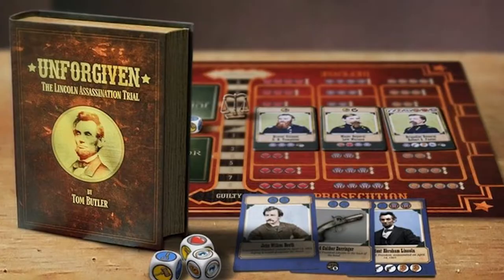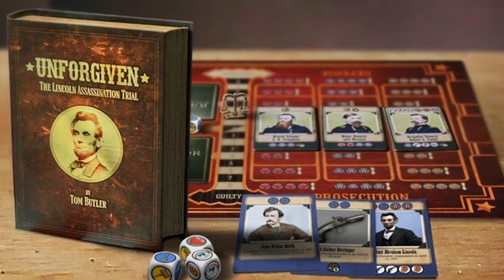Hey guys, and welcome back to another Unfiltered Gamer board game review. Today's game up on the tabletop: Unforgiven, The Lincoln Assassination Trial by Greenfeet Games. It plays two players, takes about an hour to play, and is for ages 10 to 13 and up.